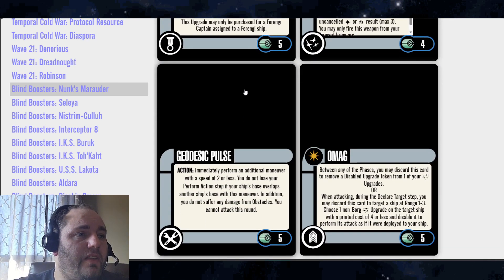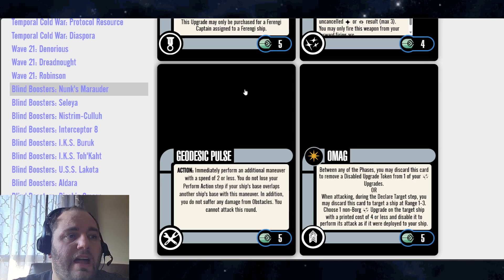The tech upgrade is Geodesic Pulse. Action: immediately perform an additional maneuver with a speed of 2 or less. You do not lose your perform action step if the ship base overlaps another ship's base with this maneuver. In addition, you do not suffer any damage from obstacles, and you cannot attack this round. Cost of 5. I'd probably lower this down to a cost of 3 for what it does — it doesn't appear to be a disable or a discard either, so yeah, cost of 3 seems right.